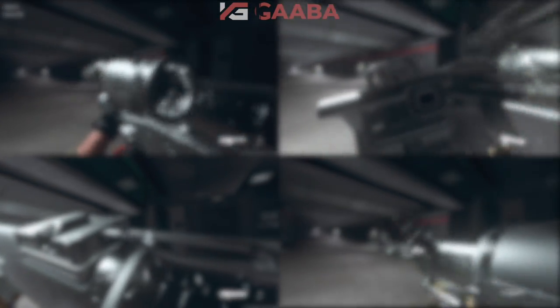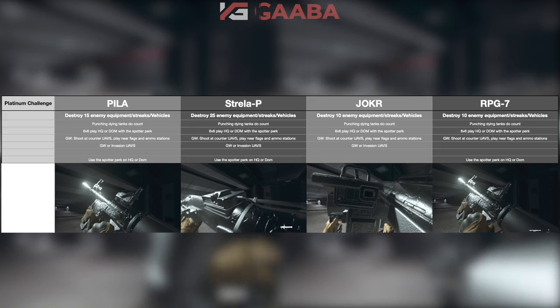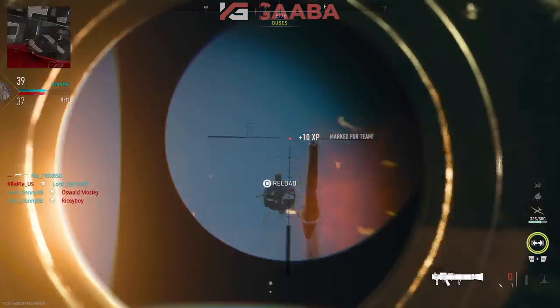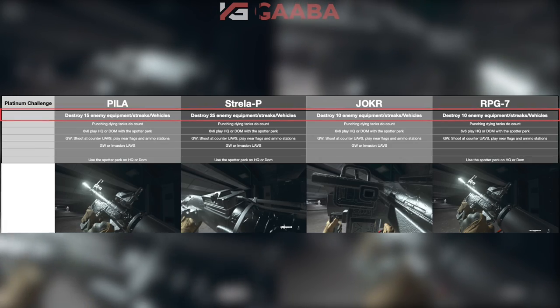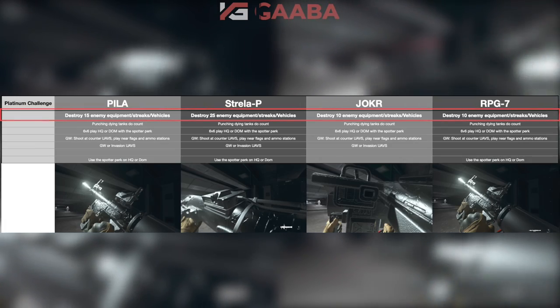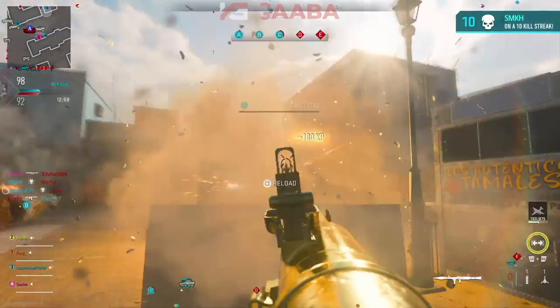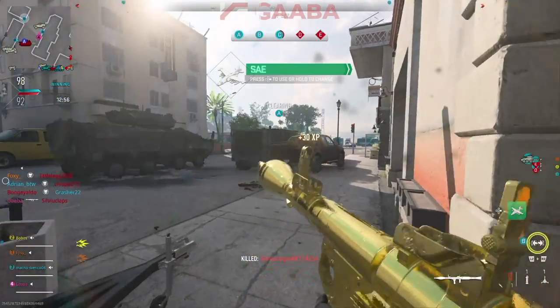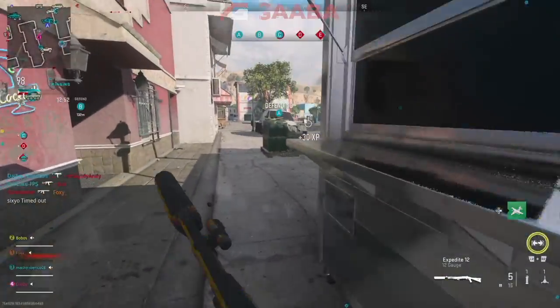Now to finish off the weapons — getting them platinum. These challenges are very situational. They range from 10 destroys up to 25 destroys, covering enemy equipment, enemy streaks, and enemy vehicles. Enemy vehicles are one of the easiest things to destroy, and enemy UAVs and counter UAVs are very easy for the Pillar and the Joker.